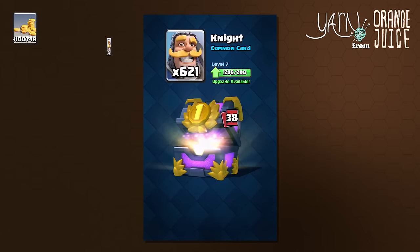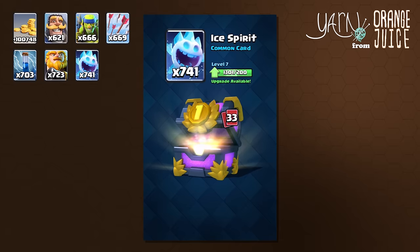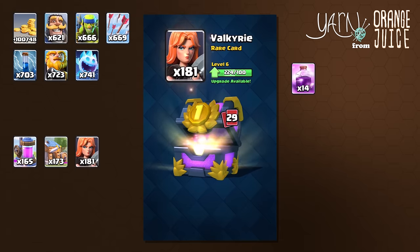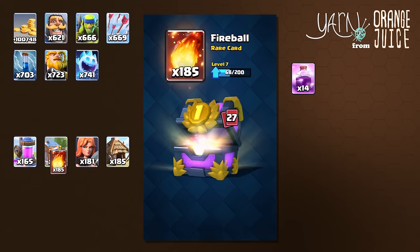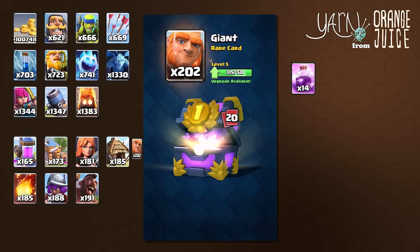Let's blast through Kat's chest opening. Kat received 100,000 gold — enough to upgrade 5 commons to level 11. Just like the last chest opening, the first 2 cards are commons, then you start seeing a handful of rares. This chest is just awesome for Kat, though some of his rares are still level 5.